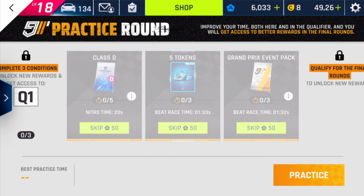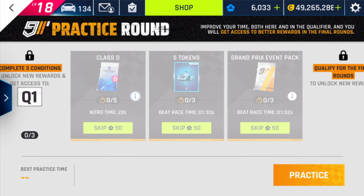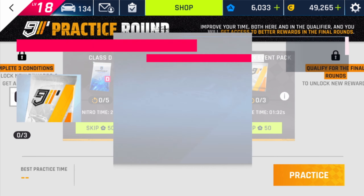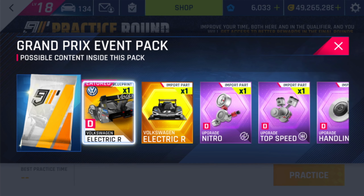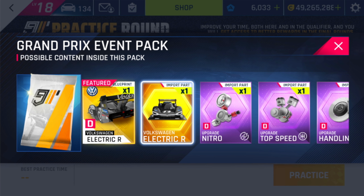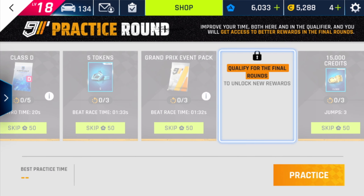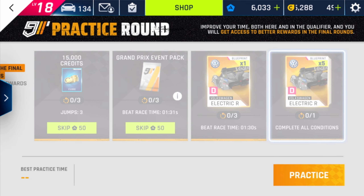The next missions are: have a nitro time of 20 seconds, beat the race time of 1:33 and 1:32. Over here we have grand prix event packs, which can contain additional blueprints, and if you are very lucky maybe even some epic import parts for the car. Once you are qualified for the final rounds you will unlock new rewards over here.